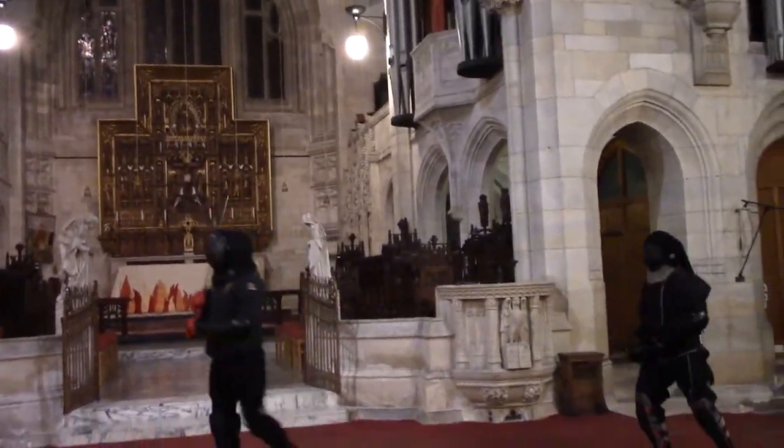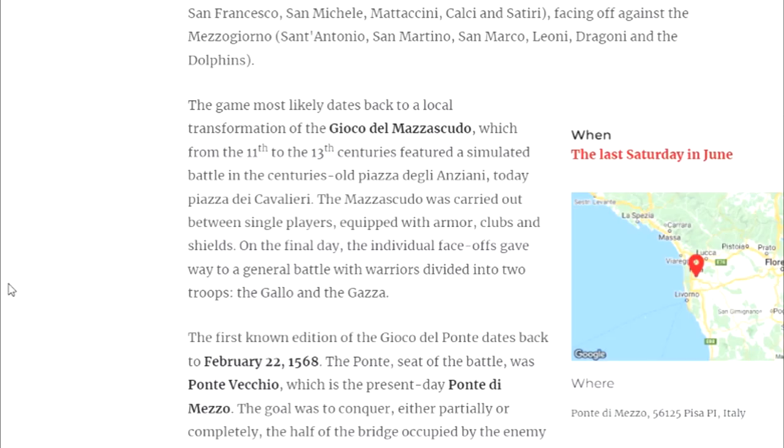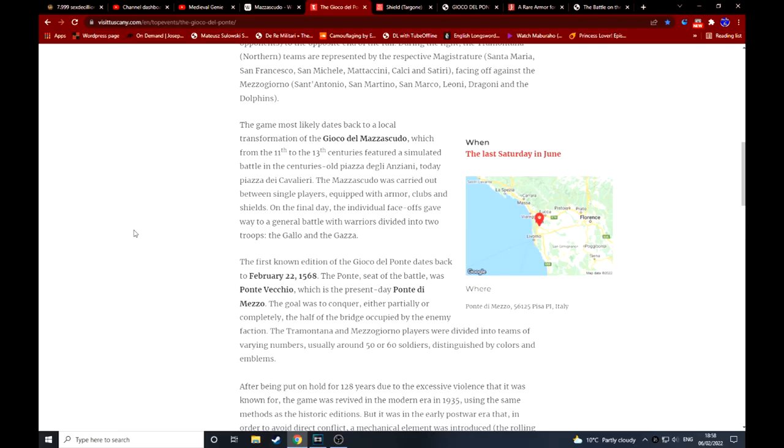When we look at the Giocco del Ponte, the website and others mention the game dates back to a game called the Giocco del Mazzacudo — probably don't pronounce it right — from apparently the 11th to 13th centuries, which was a sort of reenactment or simulated battle in a Piazza del Degli Anziani.